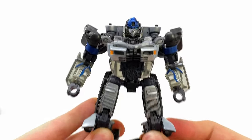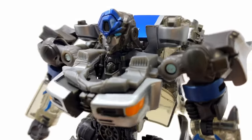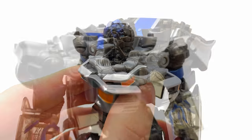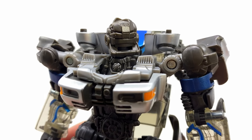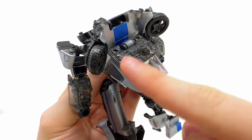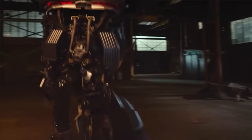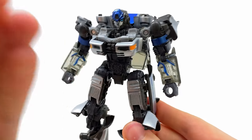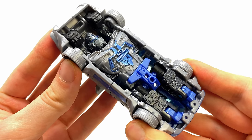With that out of the way, the details on this figure — much like all of the previous Rise of the Beasts figures — are really nicely done. The face sculpt looks awesome, a big improvement over the mainline release, and they've even accurately detailed the back of the head to match the CGI design. They also tried to simulate a rear spoiler on the backpack, since in the movie the spoiler would end up on his back. The chest uses the front part of the Porsche, which looks much better than the mainline's solid brick.